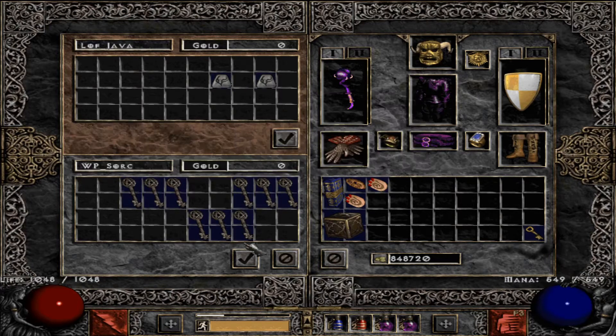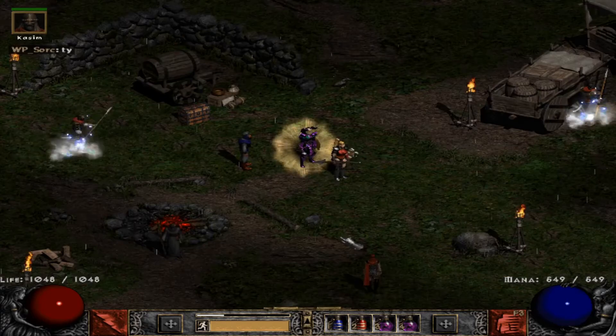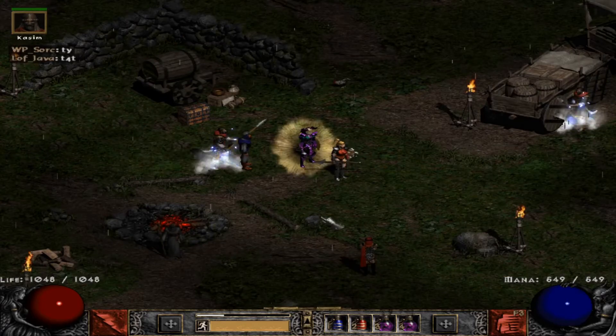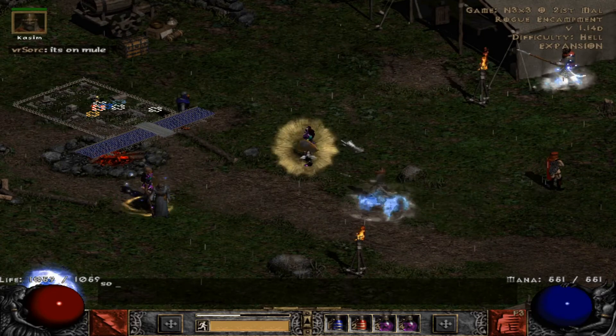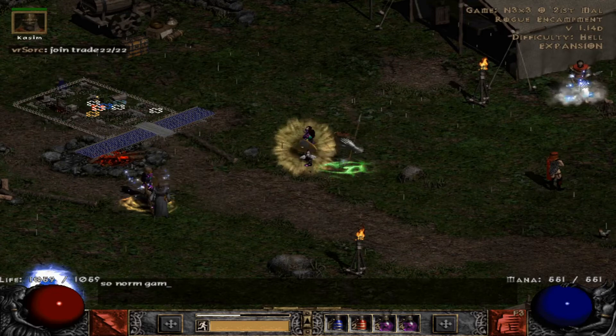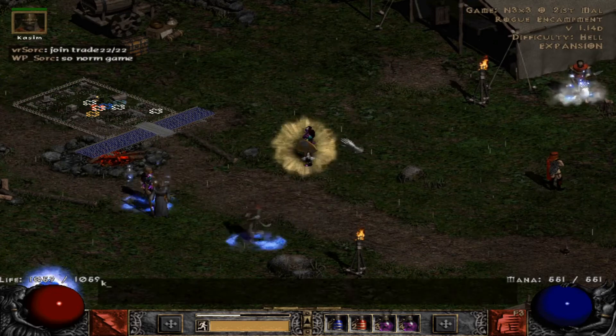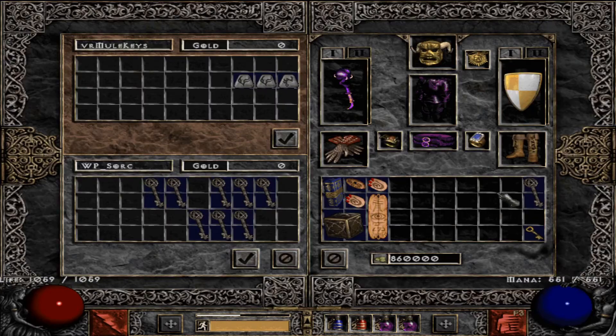I'll also show you another way: make a trade game offering 3-and-3 for 2 Ists, and you'll also get that extra Mal rune. In this case I found someone who was looking for key sets — another way to get Ists and Mal runes.